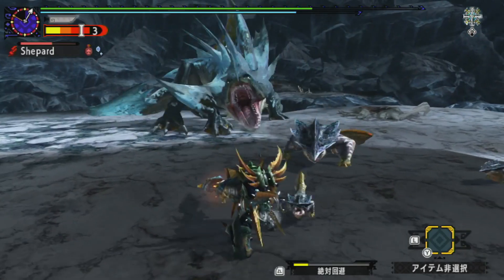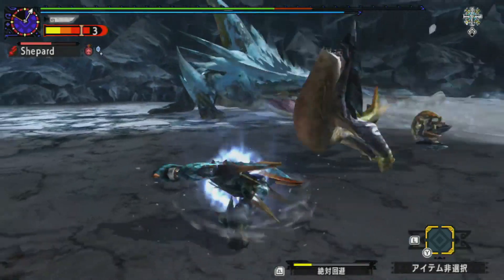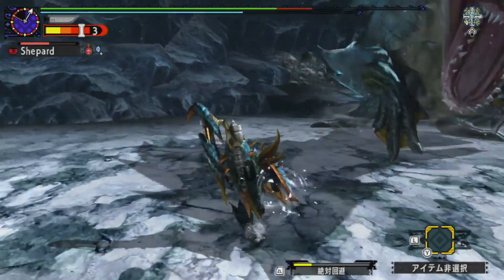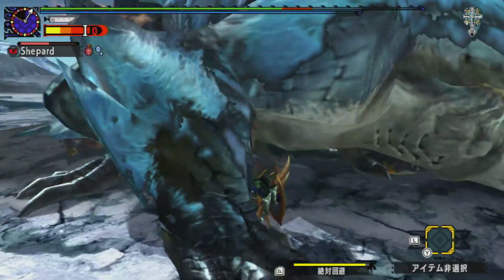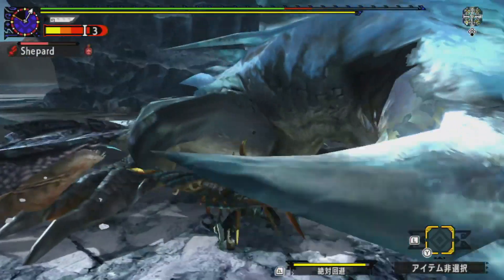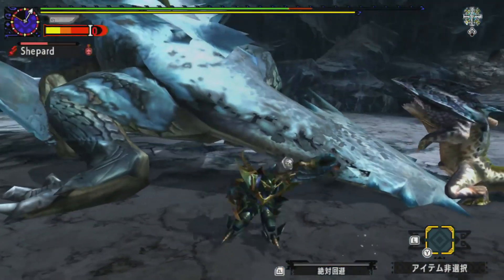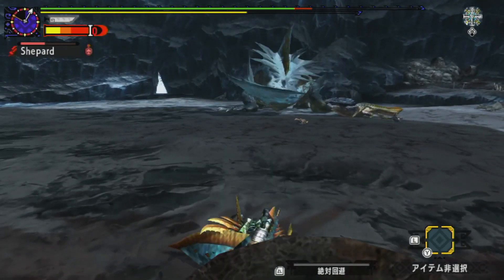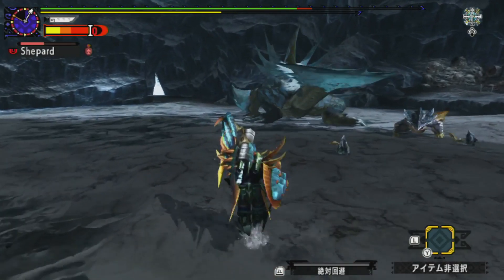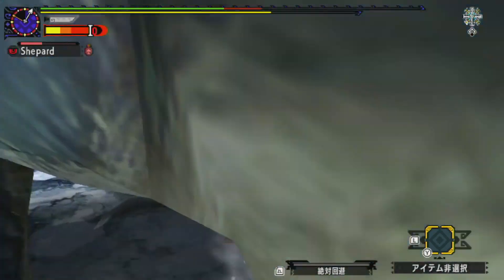That little Zamite there is clearly a future boss monster — he was able to push me almost halfway across the map. When he's in his ice mode, and this is the same thing for most monsters when they're charging up, your full bursts and multi-bursts do a lot of damage. Which is why you want to try to be in a fully loaded state at all times, in case you have to do bursts like that.